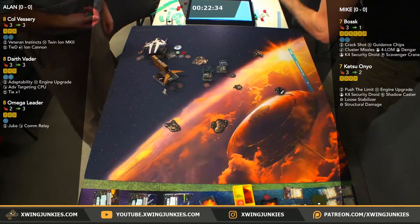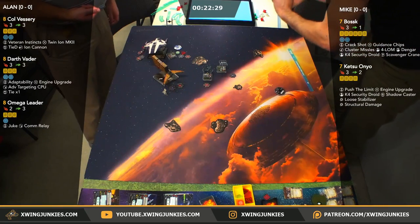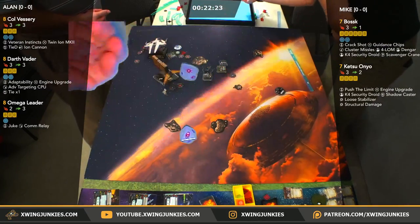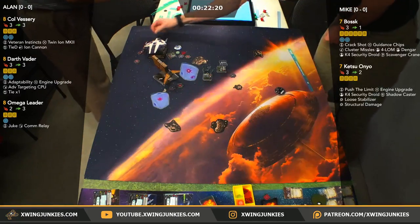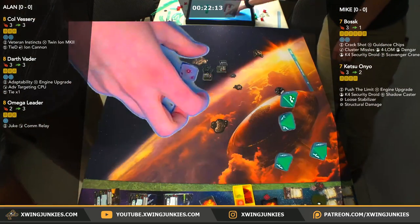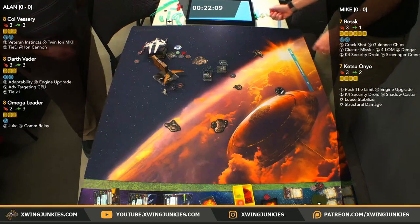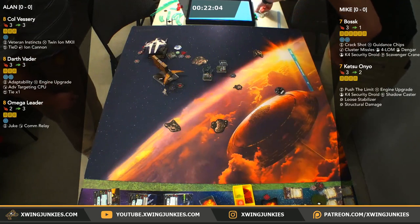Ketsu is going to shoot the Defender — range 3, no rocks. Here's the roll: crit, eyeball. Spends the target lock, rerolls the blank — another blank. Hit, crit on Vessery. One evade — Vessery is going to lose the shield. And then we've got Bossk range 1 on Omega Leader — this is what everybody's been waiting for.